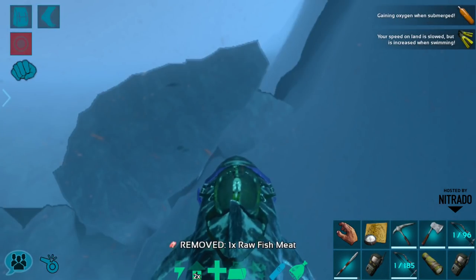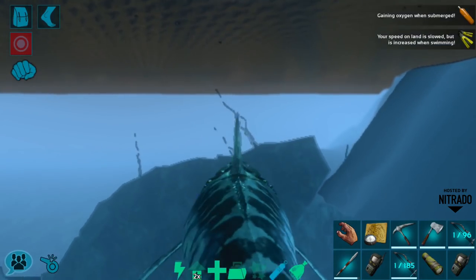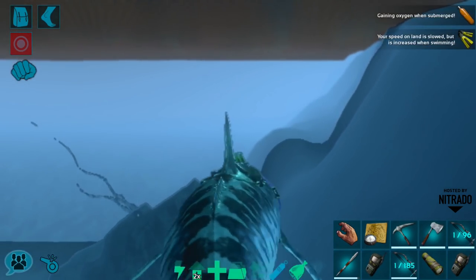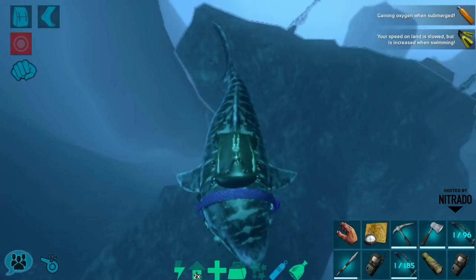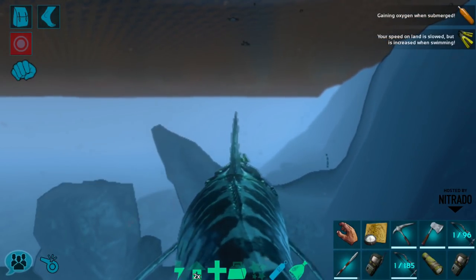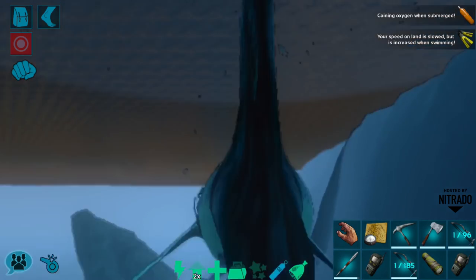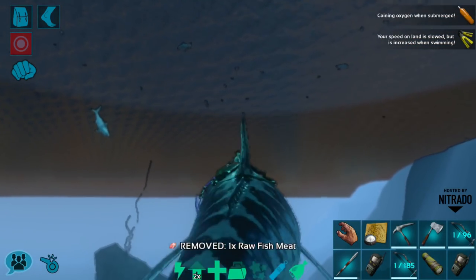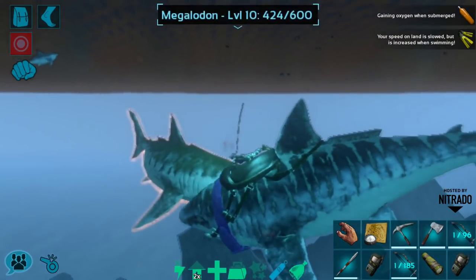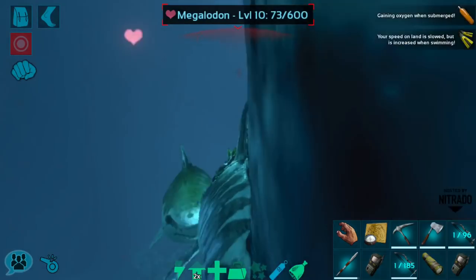Basilos also have really good stats in general and make a great caving dino. I'm really hoping to get one on this series — it'll be the first basilo I've tamed on ARK Mobile ever. Our shark doesn't have very great stamina but it is very cool looking. We got a lot of good name suggestions for him; 'The Meg' and 'Sharknado' were both fun ones. We'll probably name him by the end of the episode.